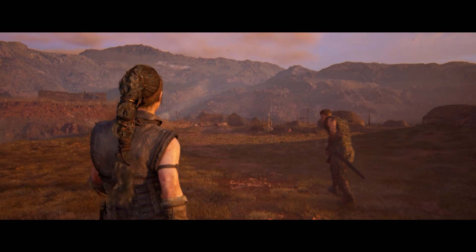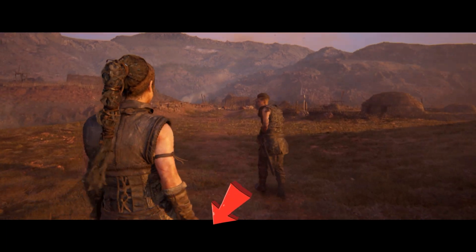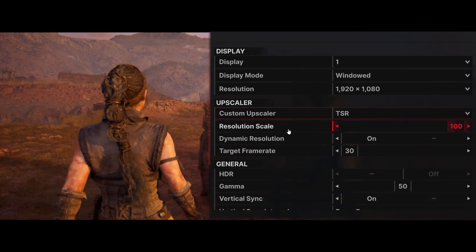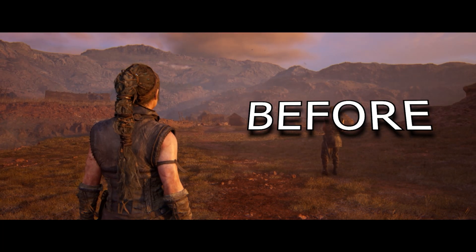I just played Hellblade 2. It's a great game, but you see these black bars. In the display settings, there are no options to remove them. It's really annoying for me. If you find yourself in the same situation, there are mods that we can use to fix this.